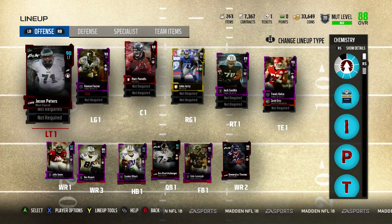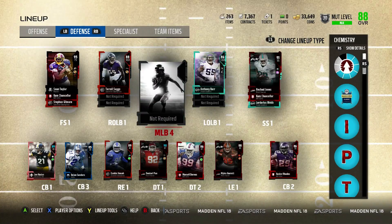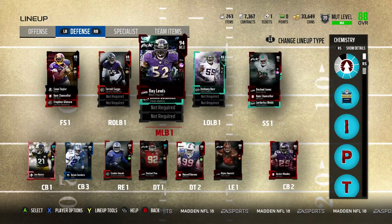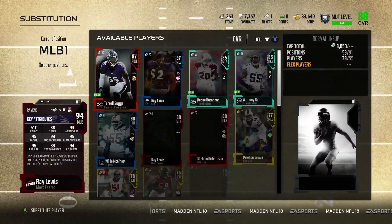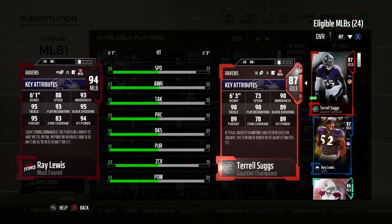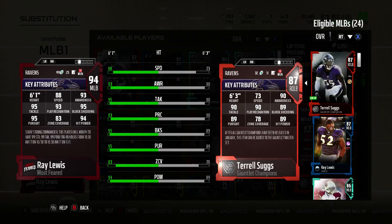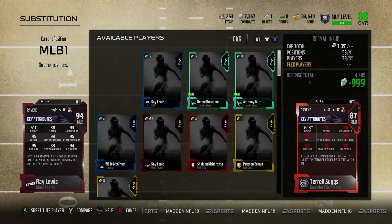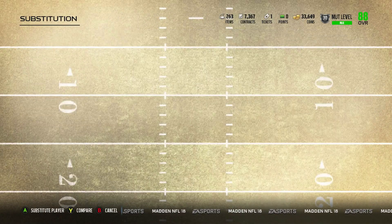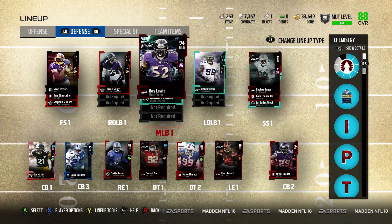Thank you so much for watching. If you enjoyed this video make sure you hit the like button and subscribe if you're new. Ray Lewis on the squad — cannot wait to give you guys gameplay with this Ray Lewis. I know he's going to be a user beast and a monster to deal with. 88 speed, 95 block shed — oh my god, EA, you really have done yourself with giving Ray Lewis the respect he deserves in this card. Thank you guys for watching, I'll see you in the next one, peace out.